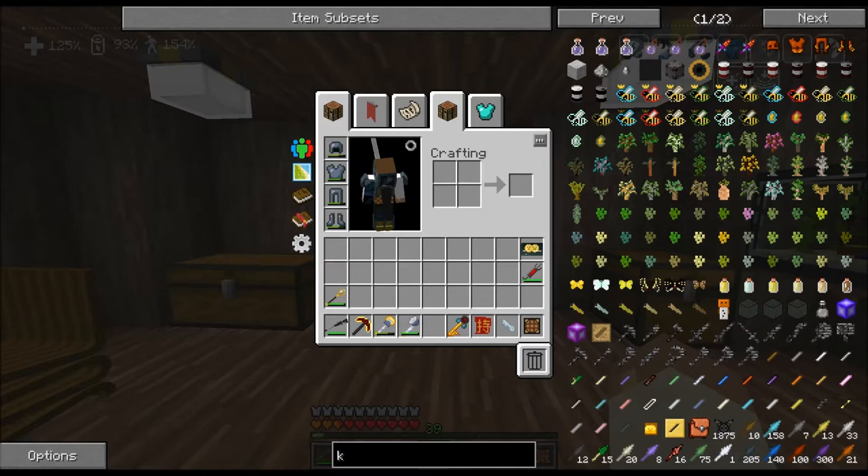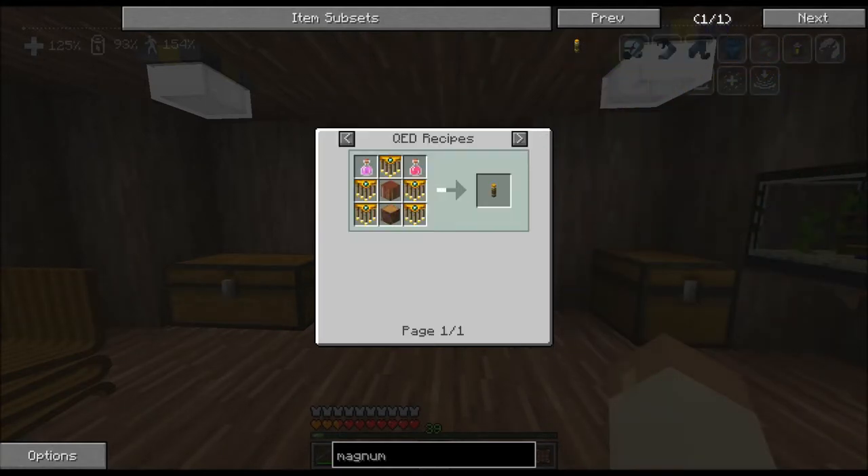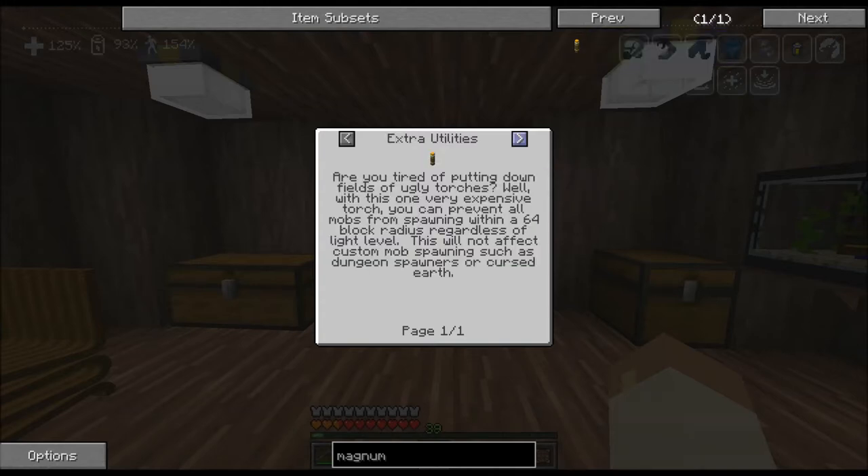The first one is something called a Magnum Torch. When I do my F7 I can see all the yellow and red X's on the ground — it basically tells me where mobs can spawn. A normal torch covers like six or seven blocks, but apparently this Magnum Torch will stretch out to 64 blocks.